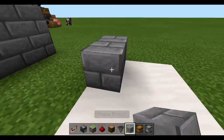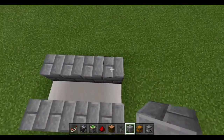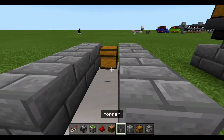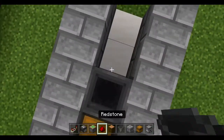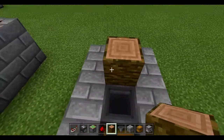We're going to start by getting the block of choice and laying out a three by four area. We want to go four on the left, four on the right. Next we want to put a chest here — that's our output — put our hopper here, a jungle log here, a sticky piston there, and a jungle log here.